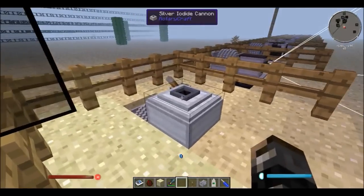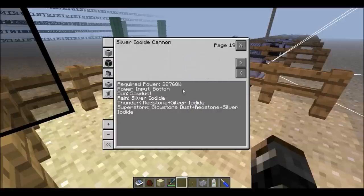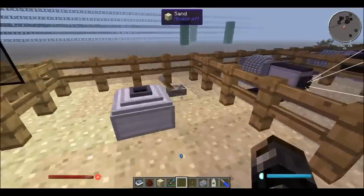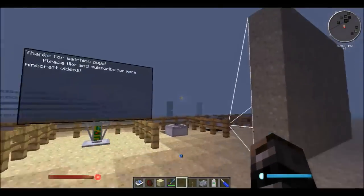Next we have the silver iodide cannon. The silver iodide cannon has one simple function: weather control. The cannon has a built-in light sensor that determines the current weather, and if it has the necessary item it will fire it into the air to change the weather. It has a cooldown time and needs a clear view of the sky. You need sawdust for sun, silver iodide for rain, redstone and silver iodide for thunder, and glowstone plus that for a superstorm.